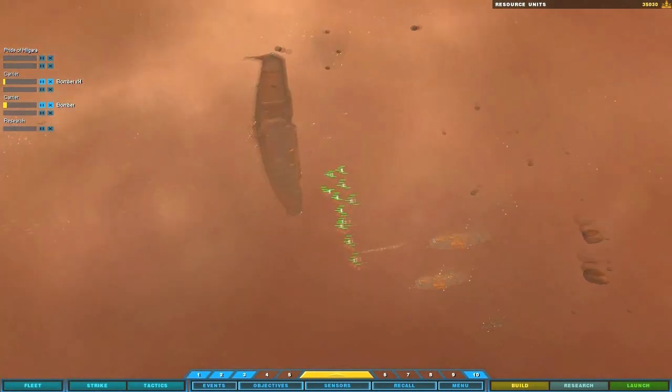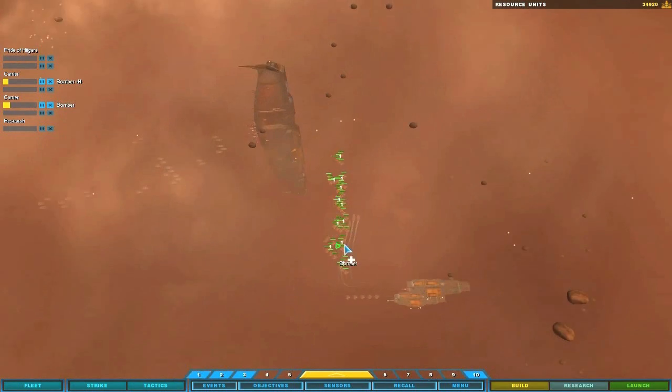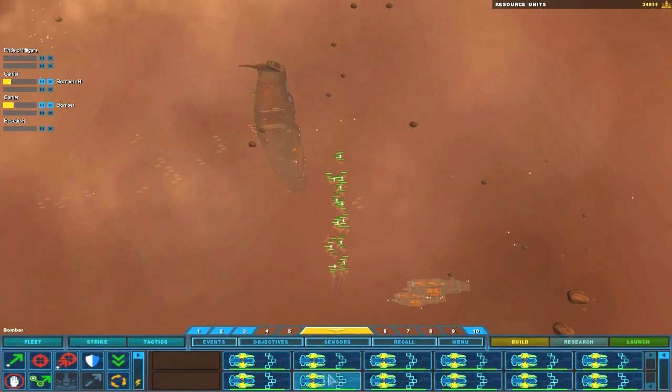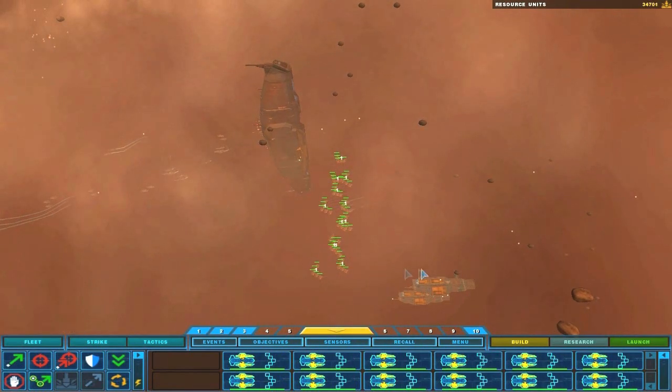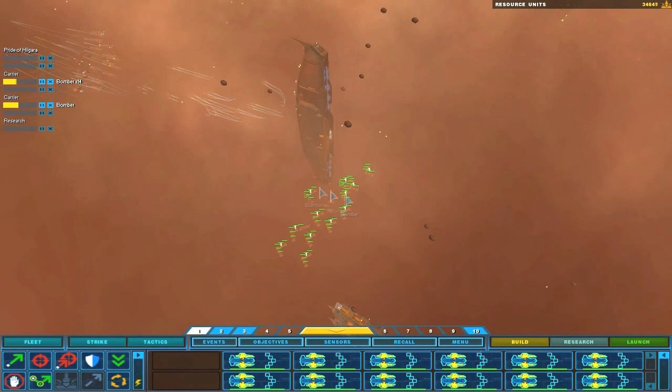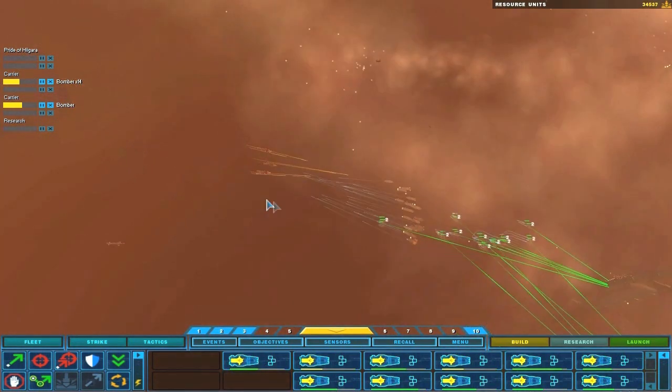Bomber squadron complete. And all my forces are being reinforced. Do I have a misgroup? I can't really tell. Group one reinforced — that's 12 I guess. So I can make one more group. Group one reports victory. I should make them dock. What am I doing? On route.